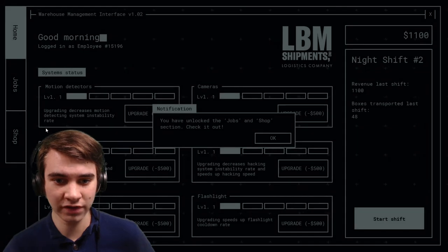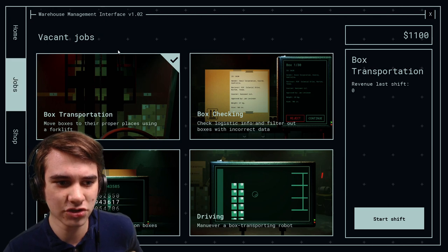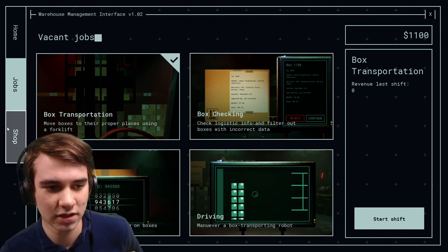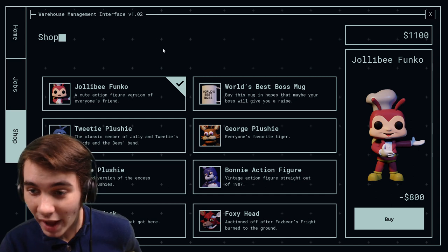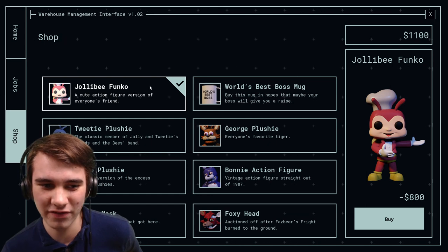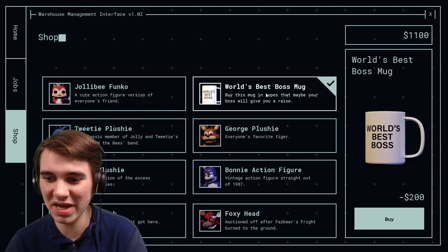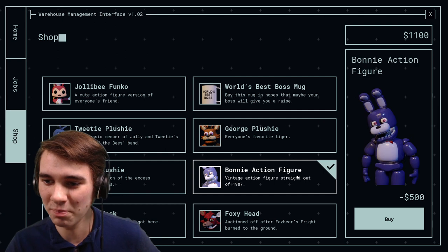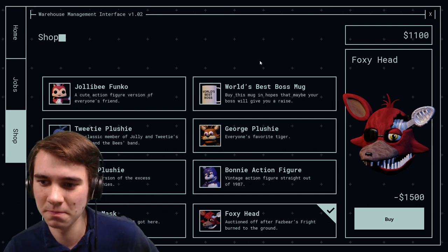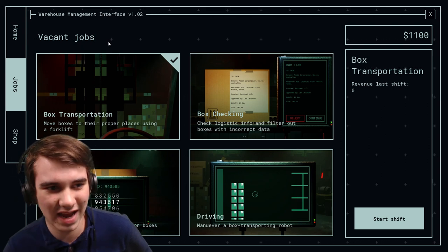We are making mad cash right now - eleven hundred dollars! Notification: you have unlocked the jobs and shop section. Jobs available: box transportation, box checking, printing, and driving - interesting. And then the shop - no way, there's a Jollybee Funko, which I'm pretty sure is an actual real life thing. Then a Tweety plushy, Maxi, a Freddy mask, World's Best Boss, George, a Bonnie action figure, and a Foxy head.